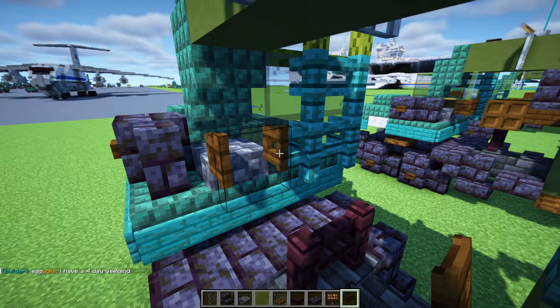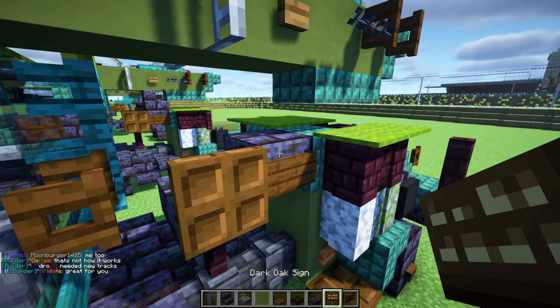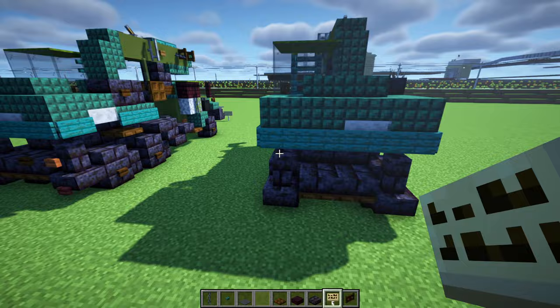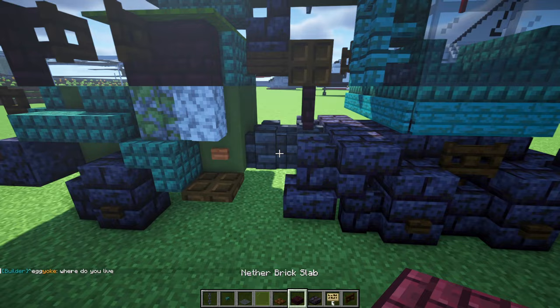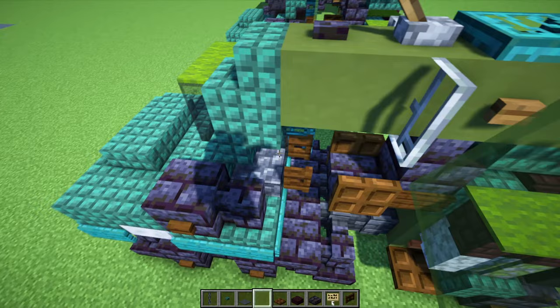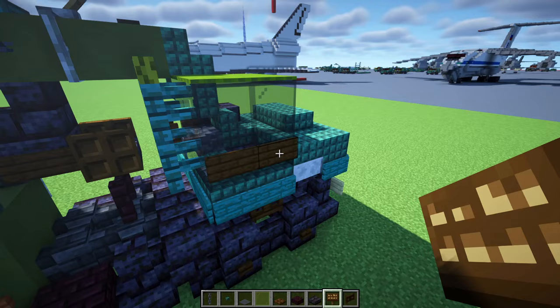Add a cobble deepslate slab, dark oak fence gate — open that up — then a polished blackstone brick slab; we'll add two on diagonal. Add a dark oak trapdoor to the side, close it up, and a dark oak sign here. Do the same on the other side. Then polished blackstone brick stairs facing towards the front. In the back, add a birch sign. Over here will be a nether brick slab, and over here a warped button. Those are going to be gray carpets in the front. Then a green glass pane kind of diagonal to that iron bar on this side. Add another polished blackstone brick slab, and to the side of the cab add two blocks wide of dark oak signs.